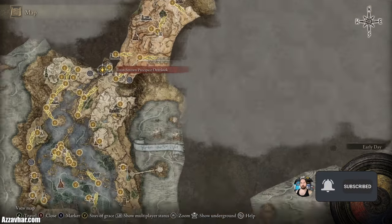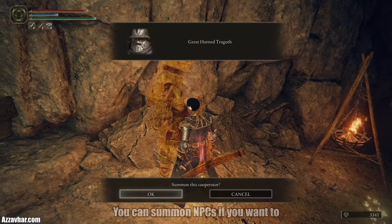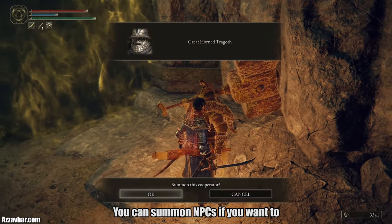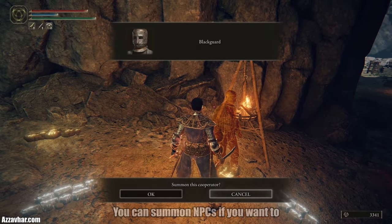I'll show you on the map where this boss is located — it's on your way up the cliff side. This is the site of grace just outside the boss fight. There are a couple of NPC summon signs just outside of the boss fog gate.